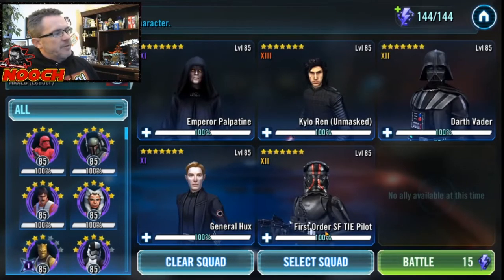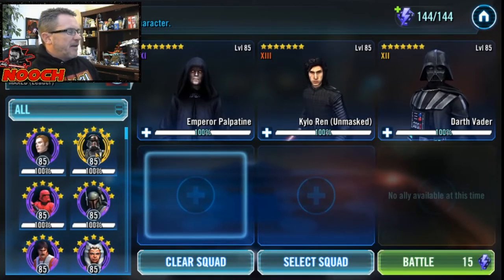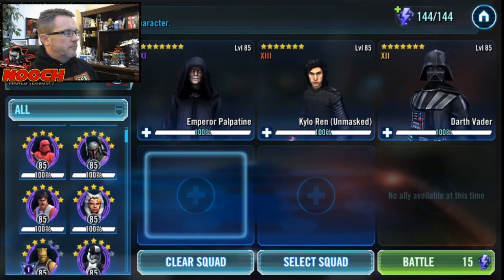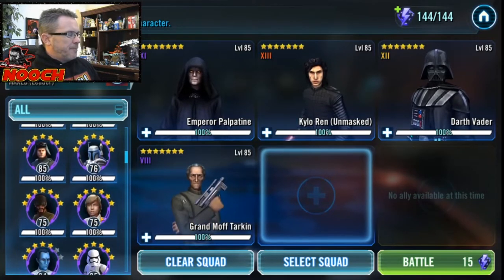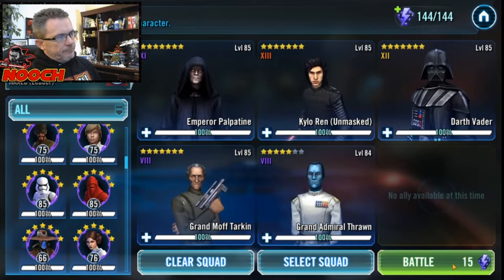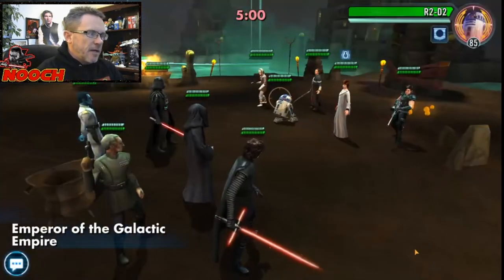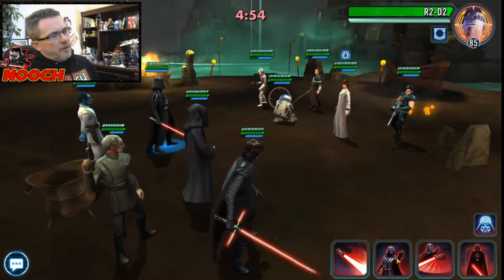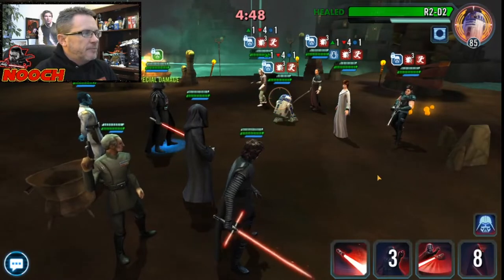Nooch is using his Arena team for these battles. Now that I'm thinking about it, I've been able to win a couple of battles with the Hux team — Hux and Sith Trooper. It's Mon Mothma though, let's see if we can beat her with this squad. I've been using Sith Trooper instead of Tarkin. This seems doable.